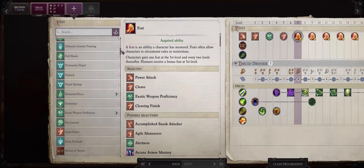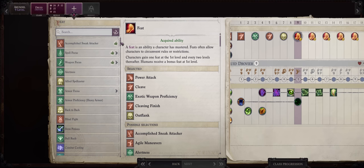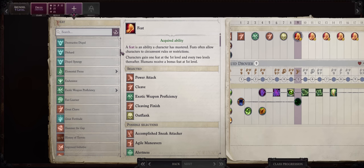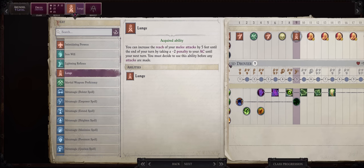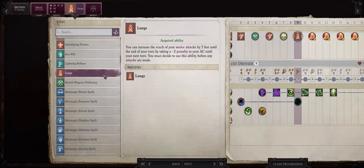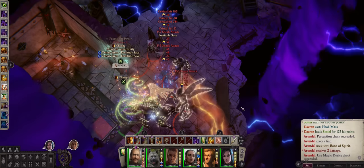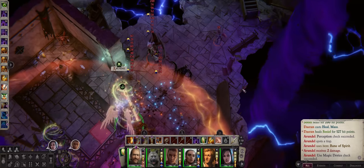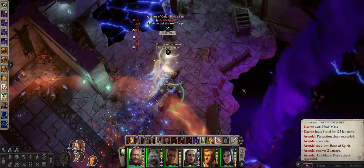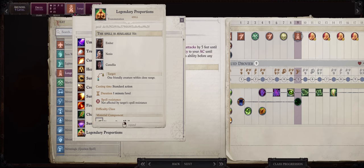At level 7, the choice is simple for any medium base attack bonus character: Outflank, no doubt. At level 9, I would get the recently added Lunge feat. Druids are medium base attack bonus, so they can only get it starting from level 9. Lunge will add extra reach for your four shard attacks, and since four shards are already reach weapons, we'll have even bigger reach for our melee attacks — especially when we later add size-enhancing spells to the mix, like Legendary Proportions.